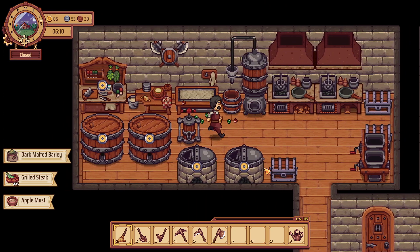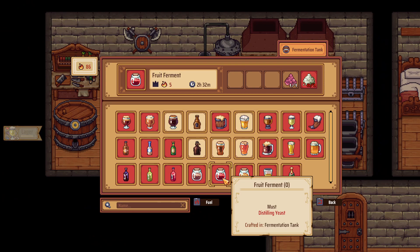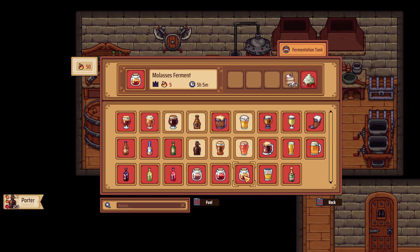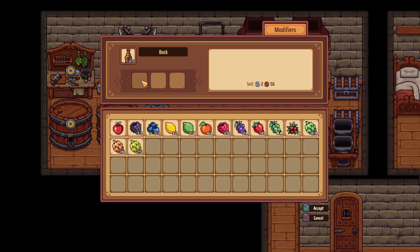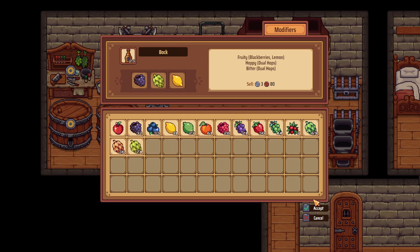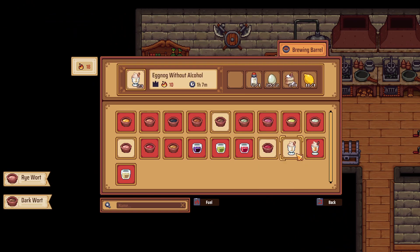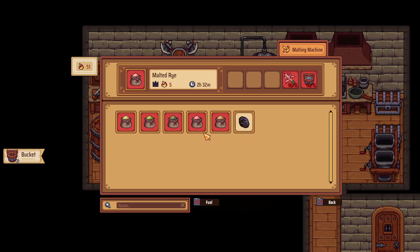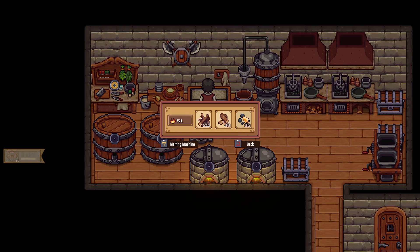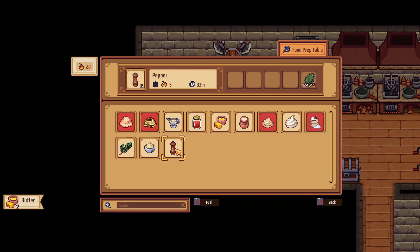Where did we leave off? I need to order some distilling yeast - that's what I've been waiting on. I haven't done any hard stuff, any distilling yeast stuff. I want to start making more hard liquor again. It's just not something we have - something we need.